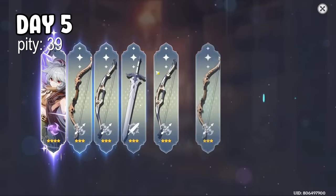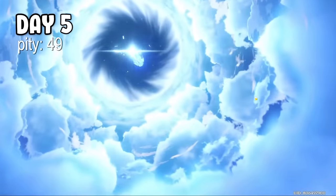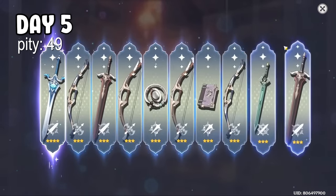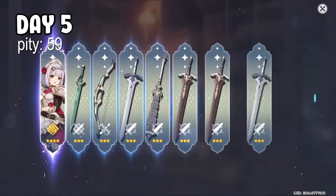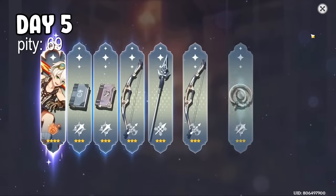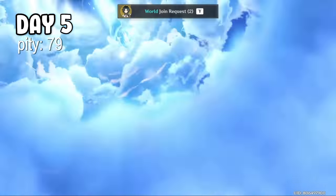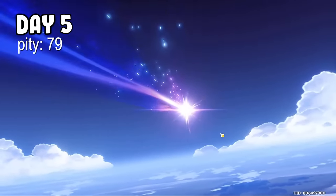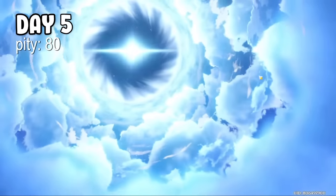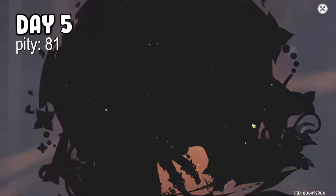Next 10 pull, I was convinced it was gonna be Bennett — instead I got a 4-star weapon. My 5th 10 pull is another 4-star. My 6th 10 pull, my pity's gonna be at 69 — nice. Still no Nahida, but surely the next one will be Nahida since we're at soft pity. But then I got another 4-star roll, making my pity total 79. Looks like we're going straight to hard pity. First single, still nothing. Second single however — she finally came home.